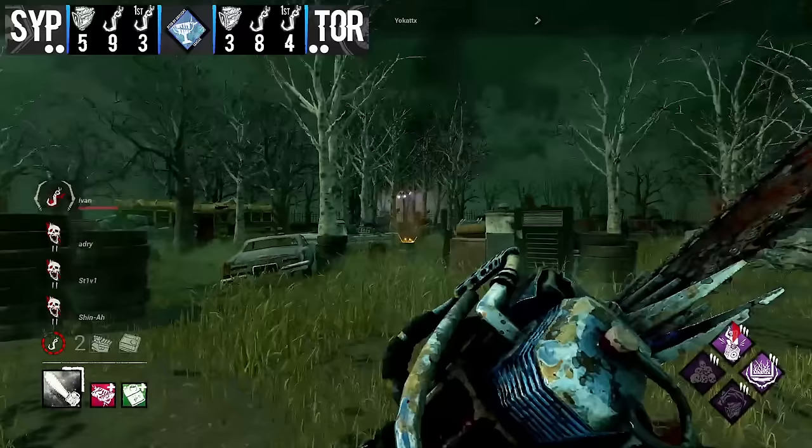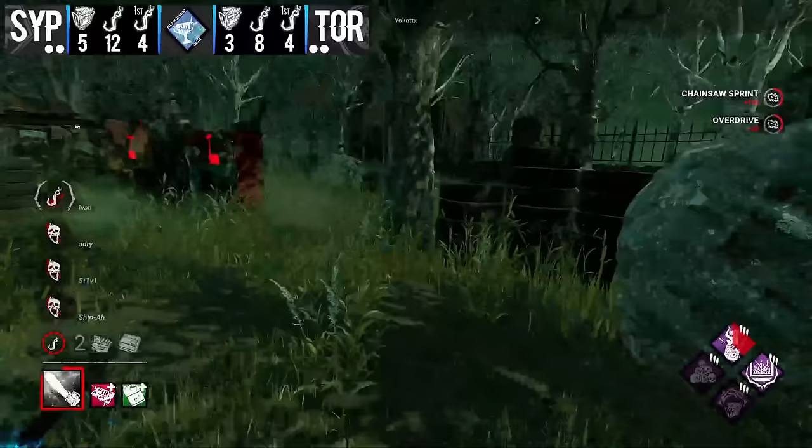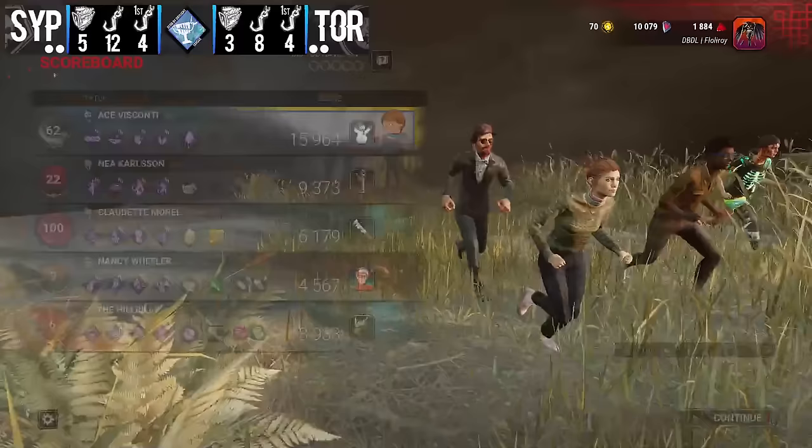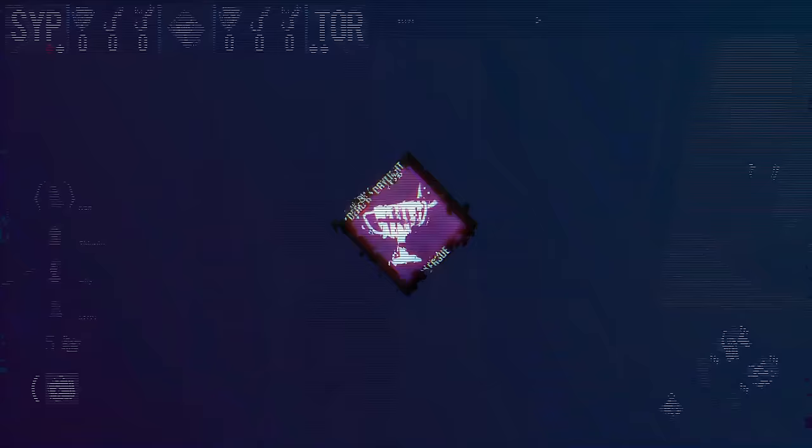With Synapse taking this first Hillbilly set — which is what Torment wanted — Torment now gets to move into the set they're ostensibly even more comfortable on, with a lot of confidence. We've definitely seen both teams pulling out excellent mechanics and hype chases. We're going to hope to see more of that on the second set. Synapse takes set one, so please stay tuned.